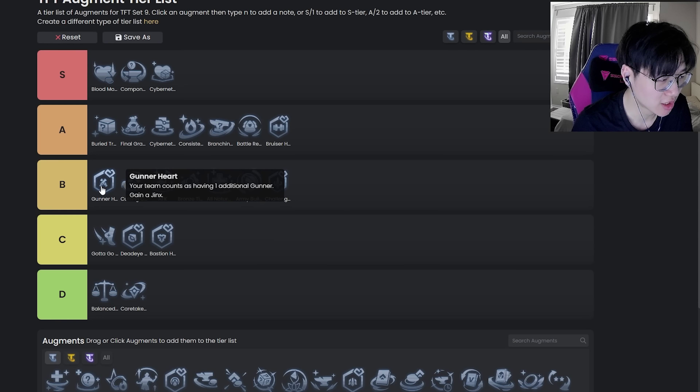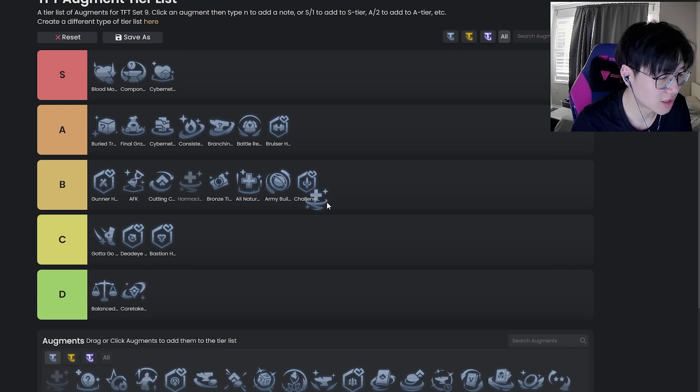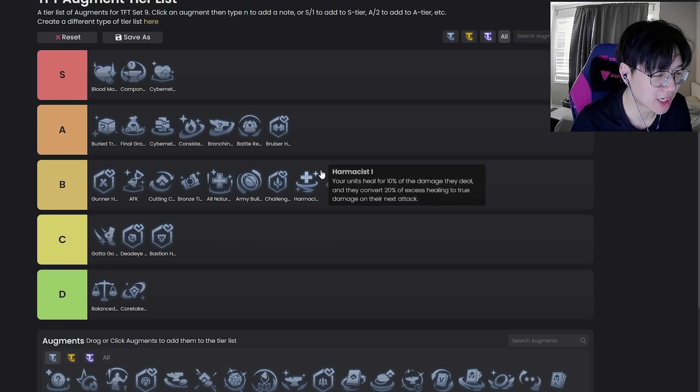Gunner Heart is really good — probably top of B tier, especially in the current meta. It allows you to play four Gunner on level 7 if you're playing around Gunners, and allows you to drop the weaker Gunners for the good ones. Once you have Senna, you could just play Senna, Jinx, Zeri — you can play either two-zone or four-zone. Very flexible, really good when the meta supports it.